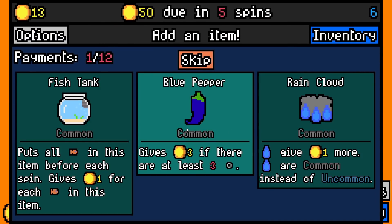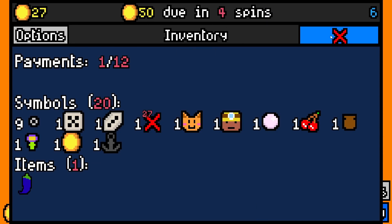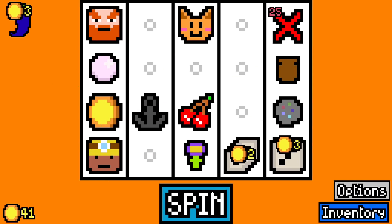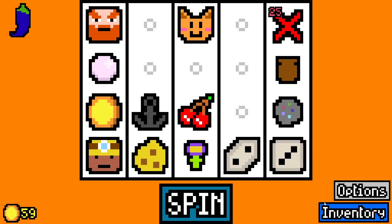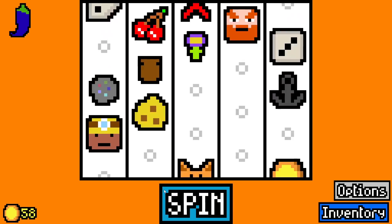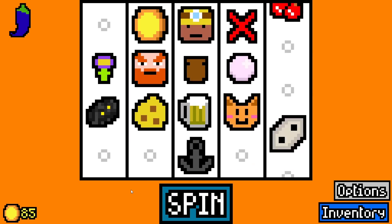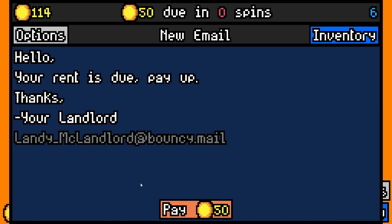We'll add a five-sided die and a blue pepper — gives three if there are at least three empties. Hoping we can get a decent build going today. No idea what we're going to get; it all depends on the first few essences. I've just realized we're still on four times speed — let's put it back to normal. The last two videos both went over an hour, so I've got to try and keep this one under an hour.